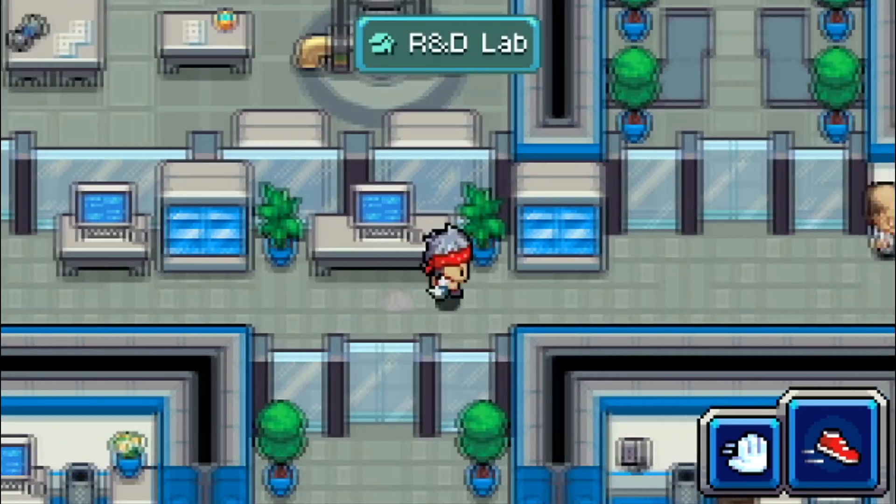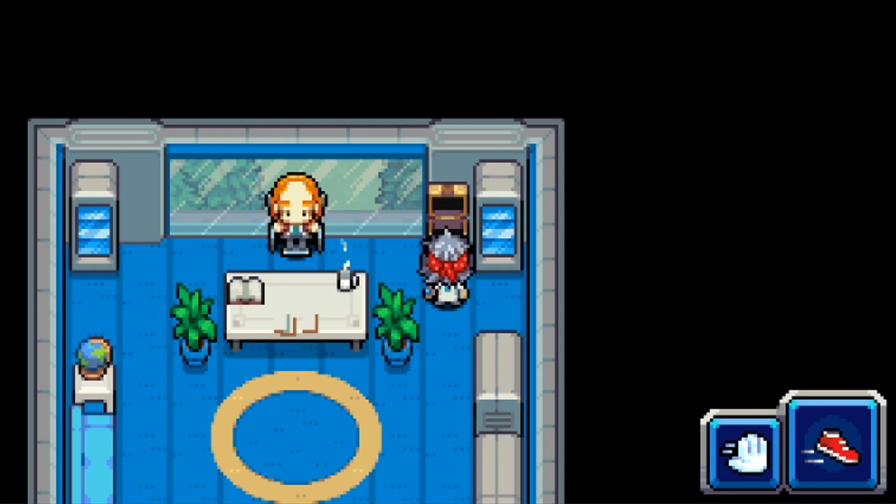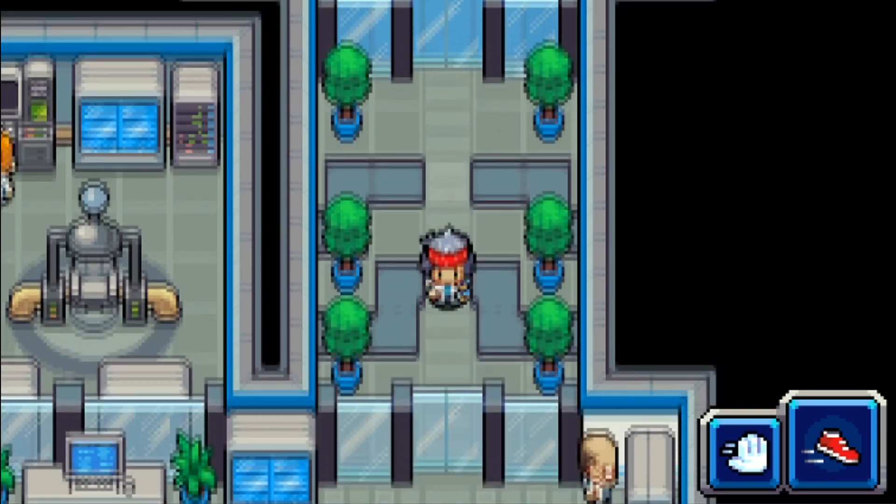From the R&D lab, go over to where Spruce is hanging out and you'll see a chest. I've already opened it, but it's basically going to say something to the effect of the power is keeping it closed. You're not going to be able to open it.